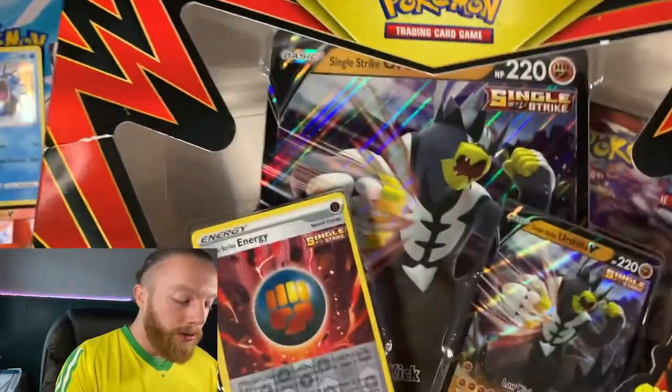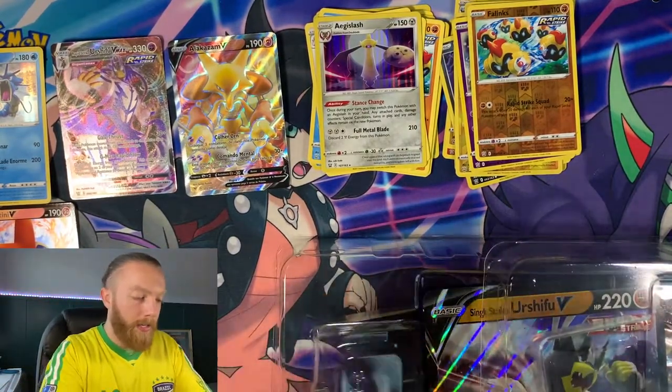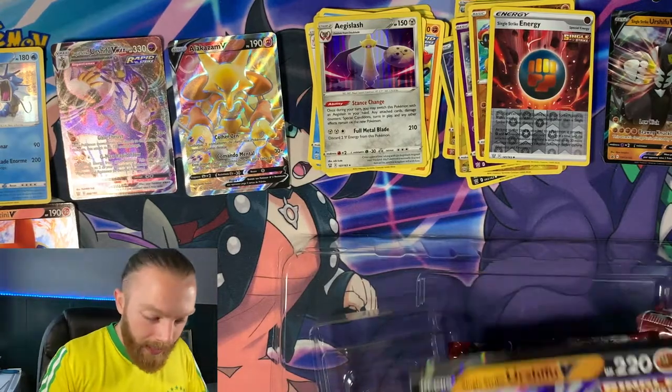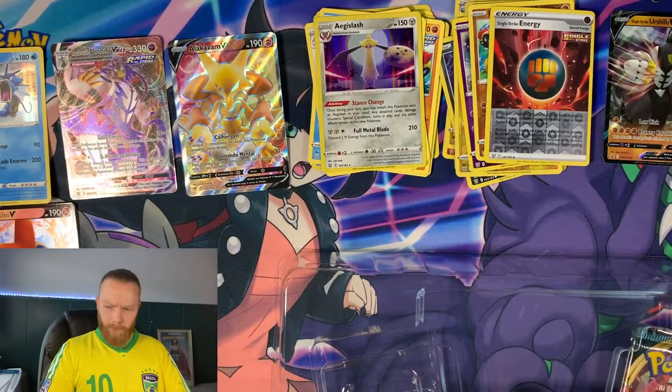Now the Single Strike Urshifu V-Box — the red one. It comes with a Reverse Holo Single Strike Energy card, the Urshifu V card, and I already have him but it's good for a Fighting deck. Okay, here we go — wait, what? What the heck? Hold on. Hey guys, I'm going to stop the video right here but stay tuned for a part two of what happened with the Urshifu V-Box. I've never had anything happen like this before with collecting cards. Catch you guys next time, thanks for watching!